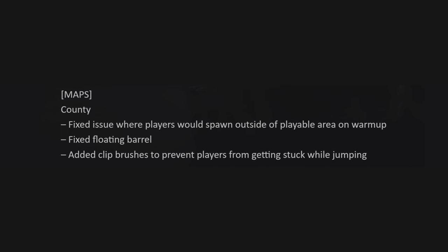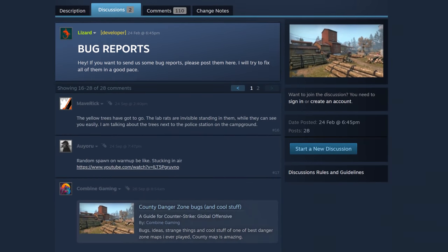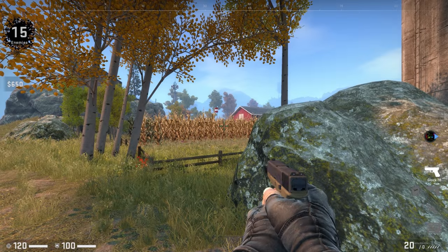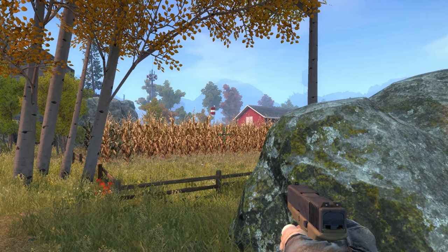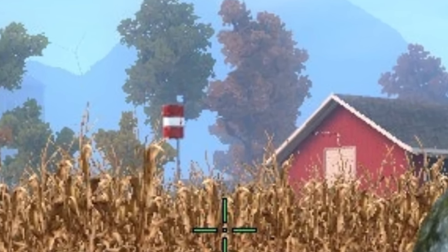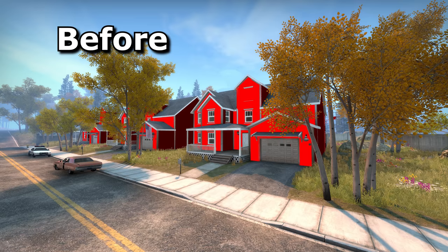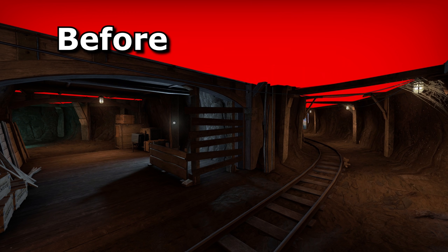The Danger Zone map County has had a few bug fixes. I couldn't find them myself, but browsed through the bugs thread on the workshop submission and found images of the issues there. Here's a floating barrel, which I presume is now fixed. Players would previously spawn outside of the playable area during the warm-up period, which I hope is also fixed. And apparently clip brushes have been added to stop players from getting stuck when jumping, though most of the clip brushes seemed to already be there, so who knows where they are.